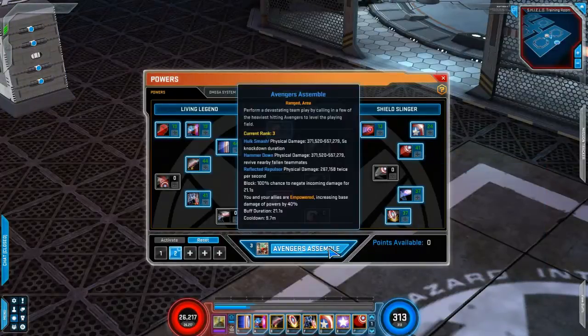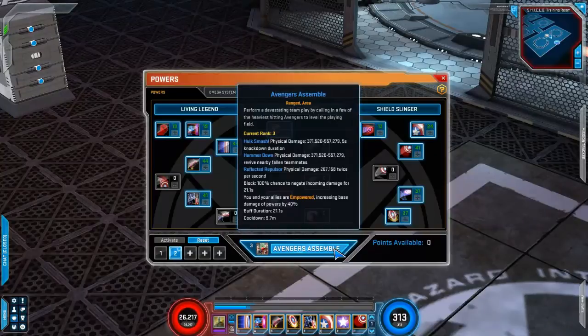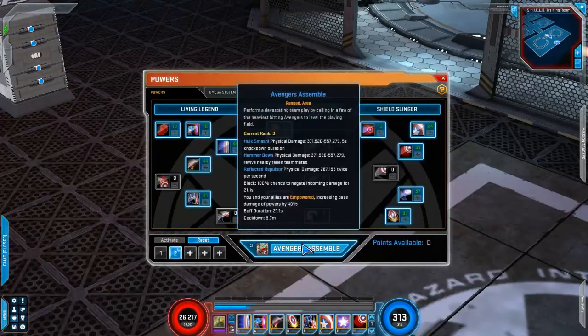I have three ranks in Avengers Assemble because I got two random Captain America tokens from earlier. Eventually I'll rank this up to 20, because you need that to increase the damage of your signature and to reduce the cooldown of your ultimates.